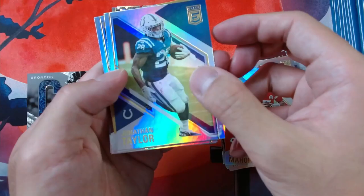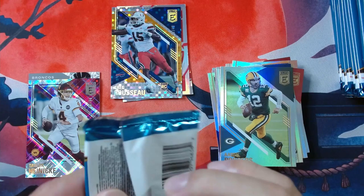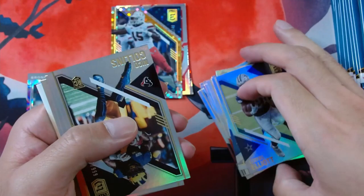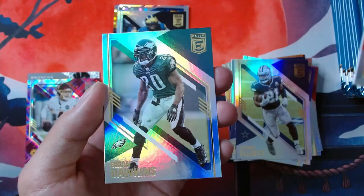Next pack, we got Jonathan Taylor, TJ Watt, and Heineke again — this time out of 99 parallel, 70 out of 99. Got Rodgers and Jamal Adams. So nice numbered hit so far, cool looking design. We got Elliot for this pack, got Lamar Jackson, and we got a rookie — Nico Collins. So this one's just out of the triple nine, 498 out of 999 — just a base rookie. And we got Nick Chubb and Dawkins.